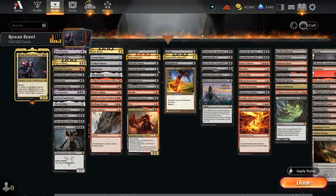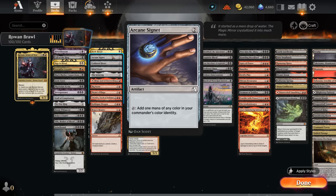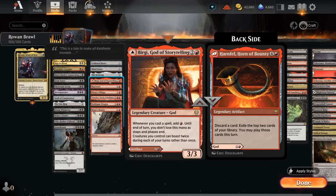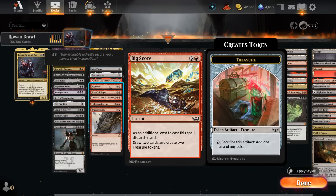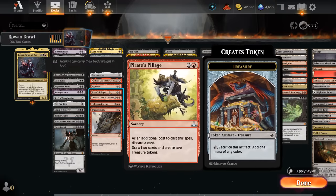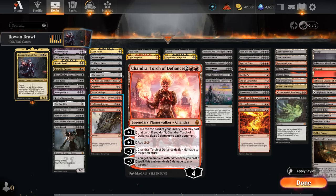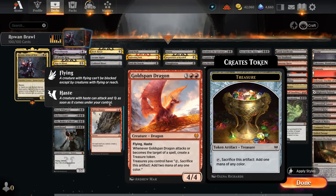For more traditional mana acceleration: Dark Ritual can set up explosive starts, we've got the usual two-mana ramp artifacts, and Birgi can be quite nice on the turn we combo off, adding a red mana every time we cast a spell. Horn of Bounty provides extra card advantage. For treasure makers, Bigscore and Pirate's Pillage can potentially turn a single red mana into two extra cards and two treasures after discarding — very nice when we combo off. Chandra can often take out a creature when she comes down, then generate extra mana. Goldspan Dragon is synergistic with treasure makers, letting us sac a treasure for two mana and generating treasures when attacking or targeted.